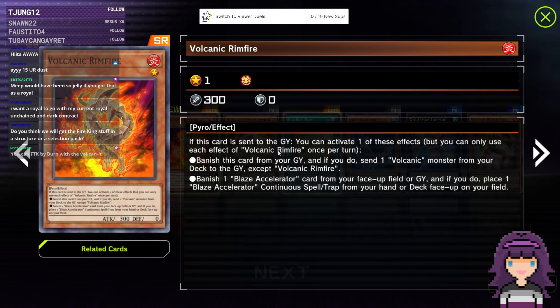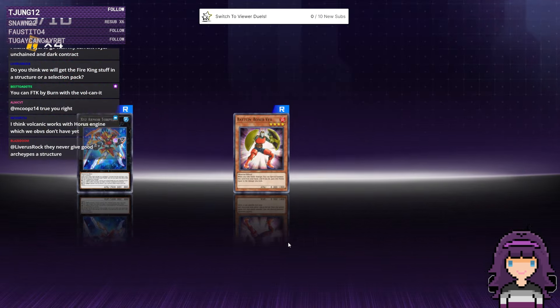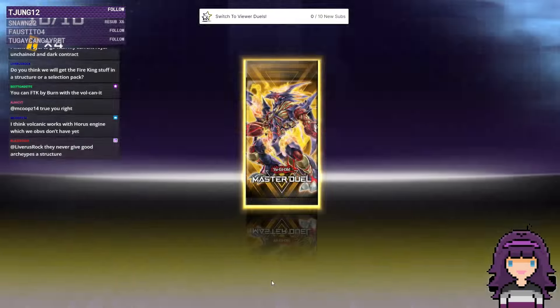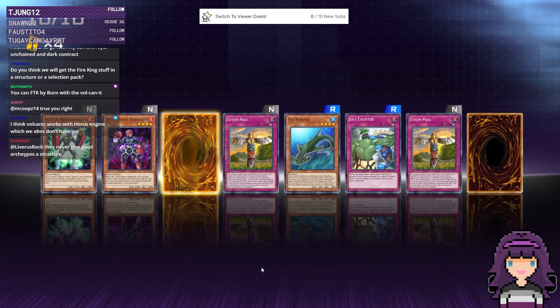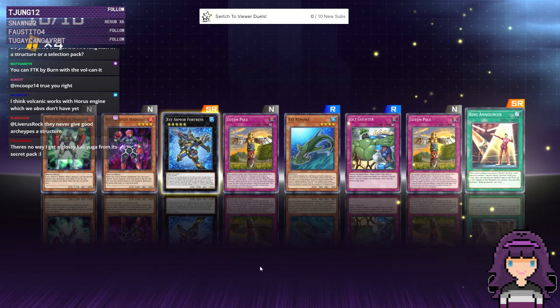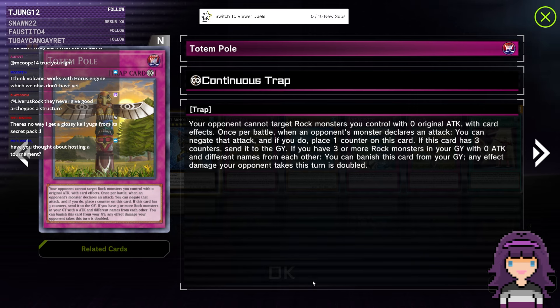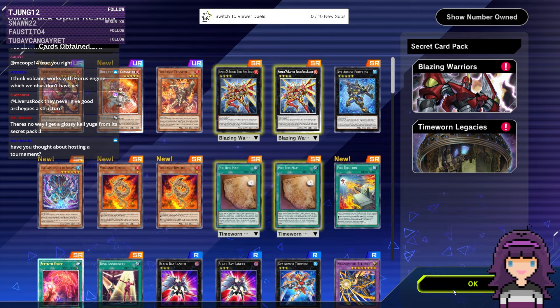Volcanic Rimfire — from the Graveyard you can discard to get a Volcanic Monster or send a Volcanic Monster from your deck to the Graveyard. You can FTK by burn with the Volcanics. Do you think we'll get Fire King stuff in a structure or selection? I would imagine a selection pack. Hey, Totem Pole — I remember in 5Ds when Yusei left the prison, the old guy gave Totem Pole to Yusei and he never played it for the whole anime.